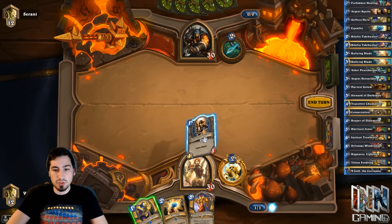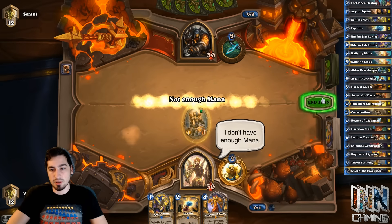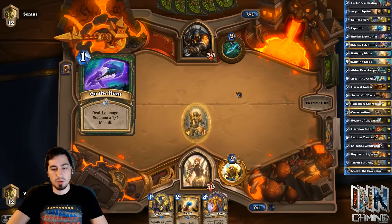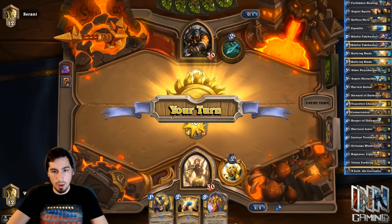Here I believe we're just going to go ahead and throw down the Argent Squire. We could have played the Selfless Hero, but the problem with the Selfless Hero is if we played the Argent Squire on two — well, I guess we could have passed. If he plays a two drop... this is fine. This is good that we played this instead of the Selfless Hero. All good in the hood.